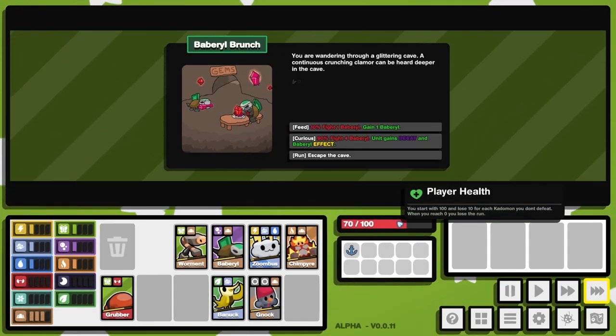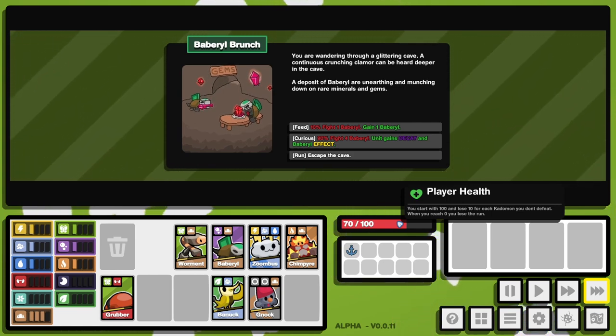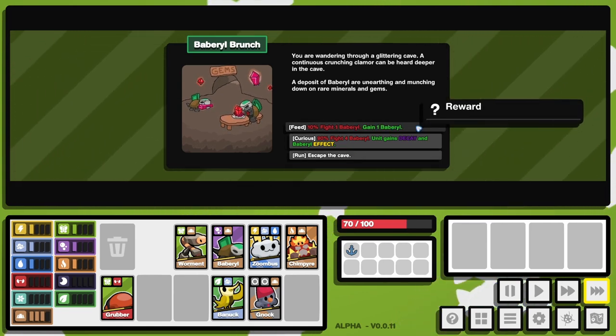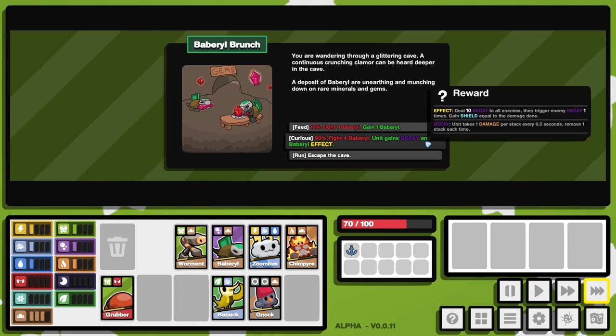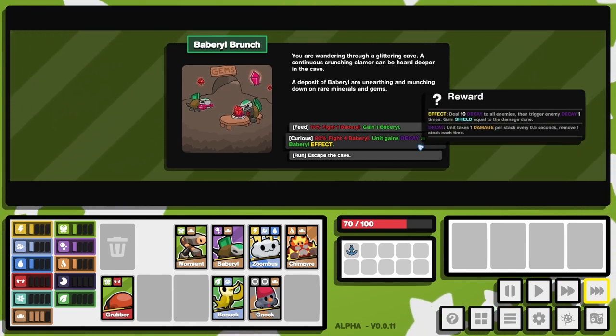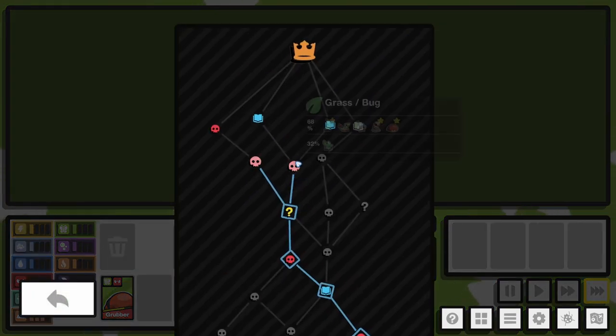You're wandering through a glittering cave. A deposit of Beberil are unearthing and munching down on rare minerals and gems. We could feed them and gain a Beberil — that seems like the obvious choice. Curious, 10% fight one Beberil or gain one Beberil. Curious, 90% fight four Beberil. Unit gains decay and Beberil effect. Let's feed them — and we just leveled up our Beberil!